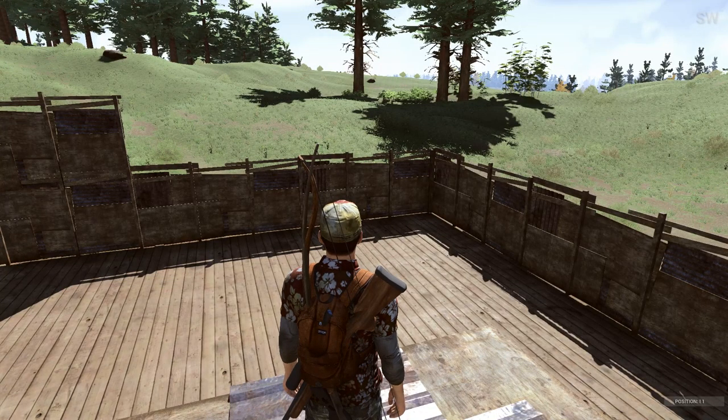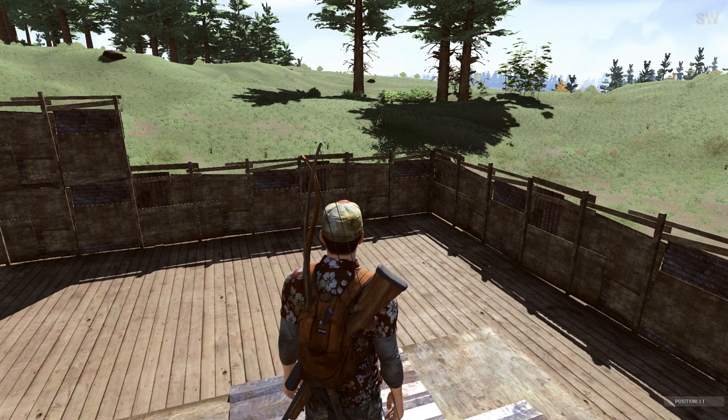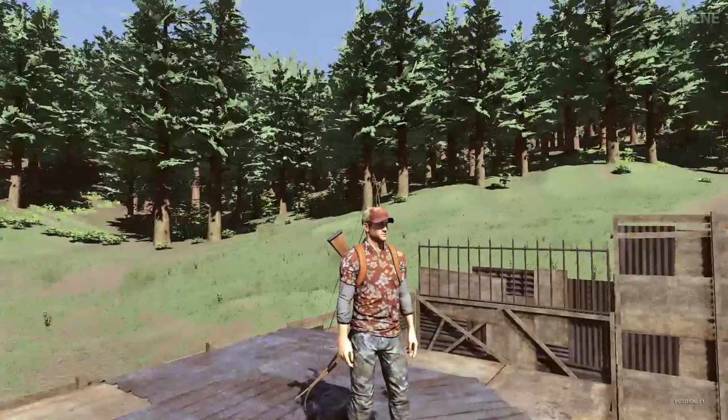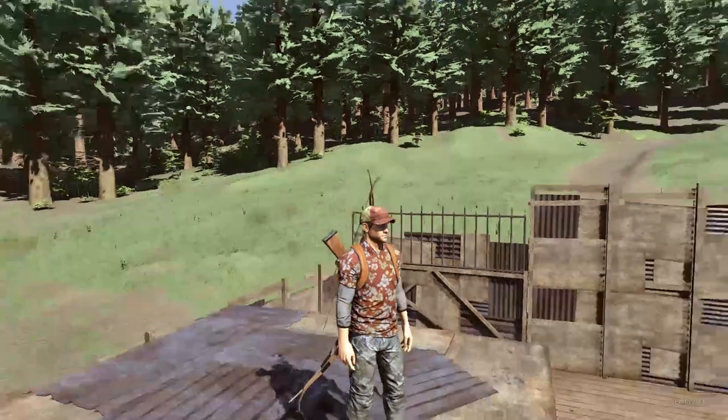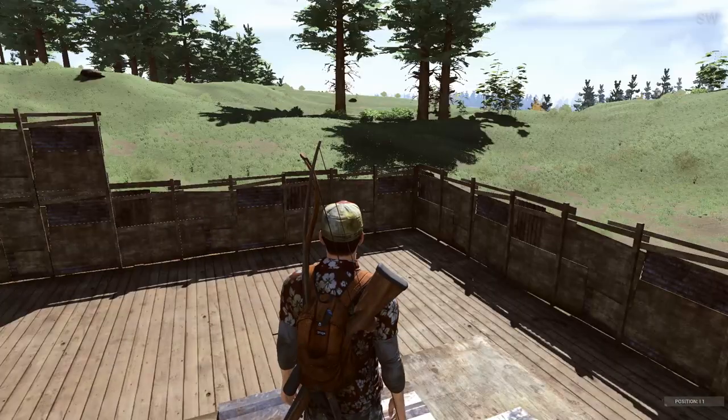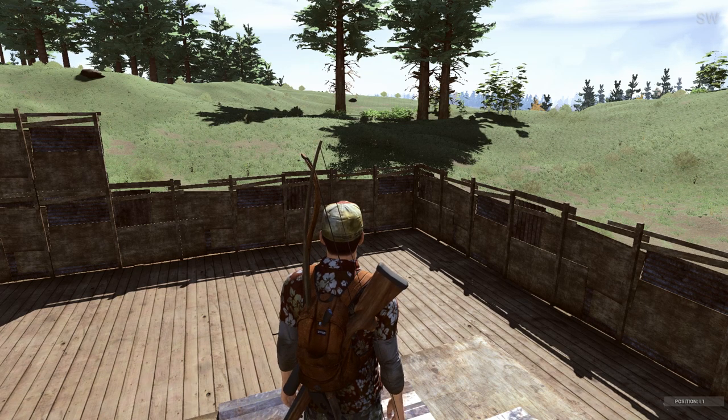So there we have it, another H1Z1 wearables crate opened. This time around we missed out on all the rares that went past, but we got the red aloha polo, which is quite nice. I think I might wear this a couple of times in future, so it's not the worst skin we could have got out of that — but there's always better. Thank you for watching, guys. If you did enjoy this video, please feel free to leave a like and subscribe if you want to see more videos from me in the future. See you later.